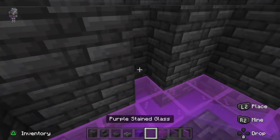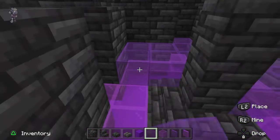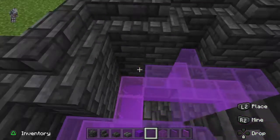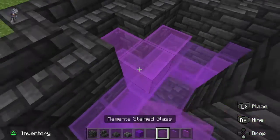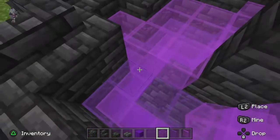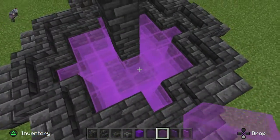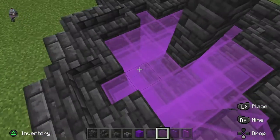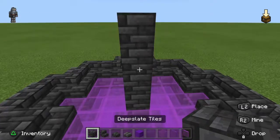Next, take your magenta glass and place it all around the bottom. After that, take your purple stained glass and fill the top in. When finished with the purple, go back to magenta and fill the last section in. As you can see, it gives a smoke effect like it's going deep into the void.